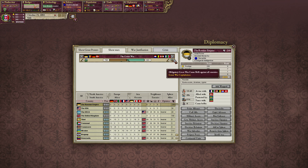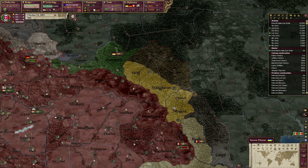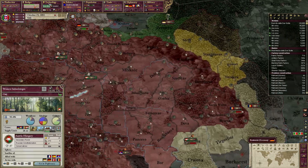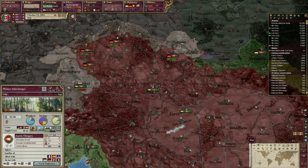Cut down to size. Great war capitulation. Acquire western Zebrunnen — that would be this area for Romania. Interesting.